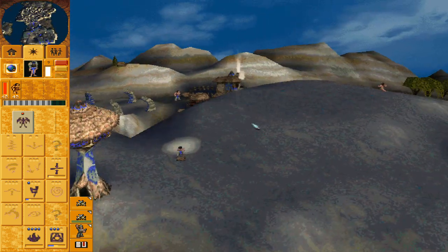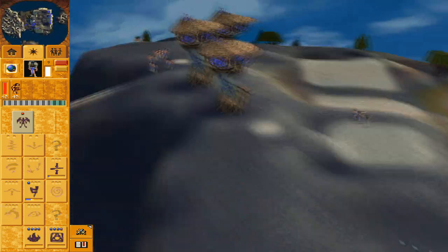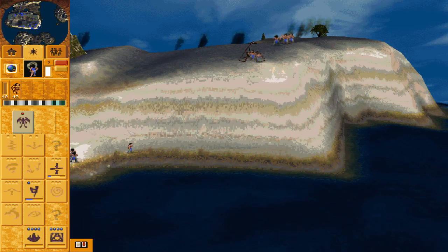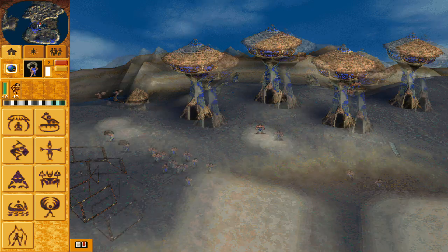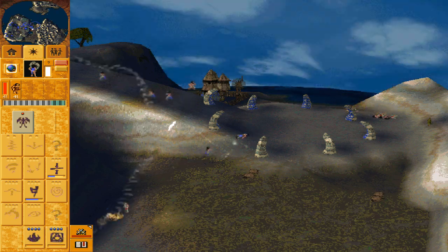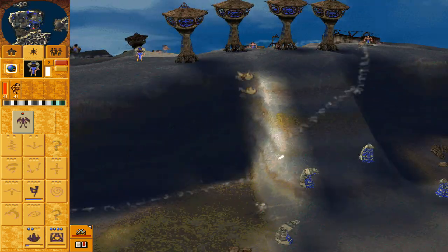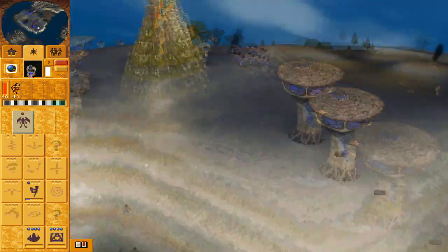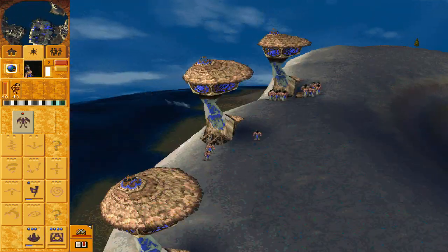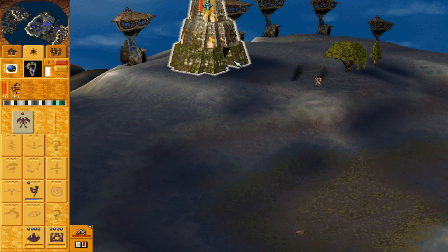Flatten is a very interesting spell. What it basically does is create a circle of terrain that is the same height as the point of terrain it is cast on. Every single time the Shaman spawns at the reincarnation site she actually casts the Flatten spell — if you look at how flat the reincarnation site is before I cast a land bridge on it, that's her doing. We'll be using Flatten to sink buildings or create high walls. It's probably the most useful terraforming spell because of its flexibility to both destroy and create.